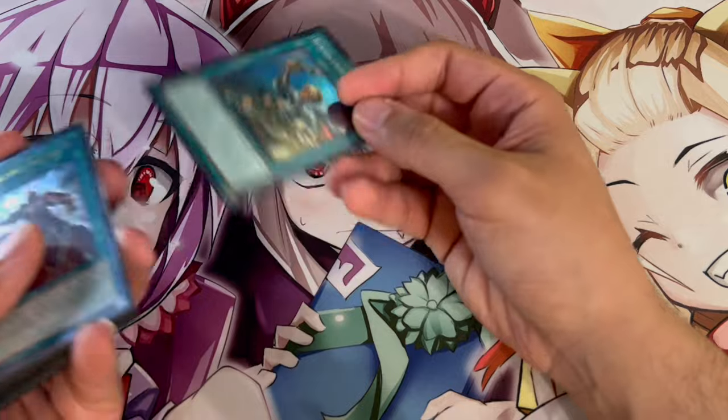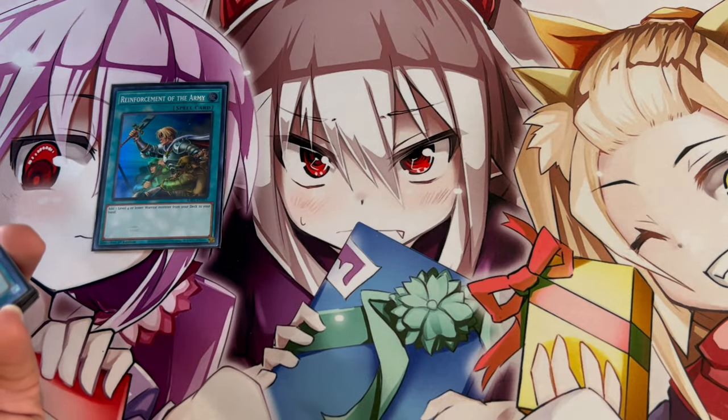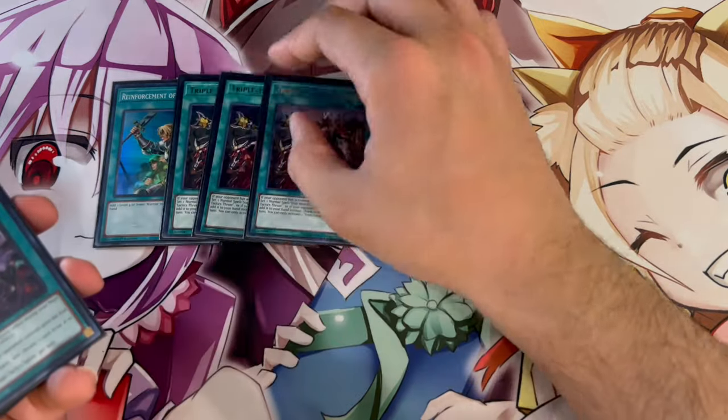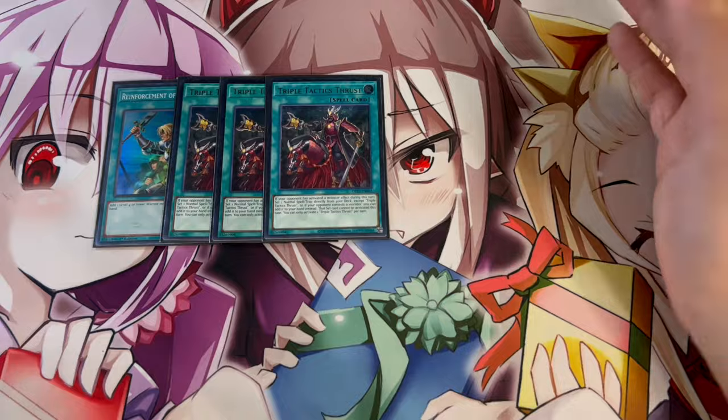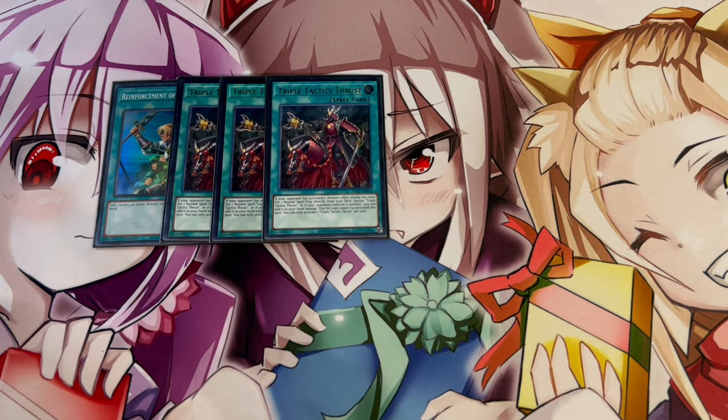Moving on to the non-engine, there is a lot of it. First is Rhoda — she's a warrior and a consistency piece for Ray. And then of course we're playing 3 Thrust. Thrust is the best card in this deck; it searches absolutely everything. It gets you to Engage, Afterburner, and technically your entire engine, but it also gets you into a lot of your non-engine. So 3 Thrust is essential.